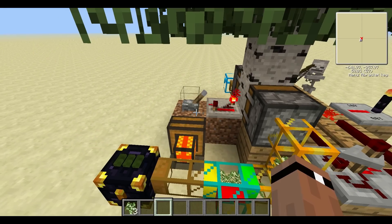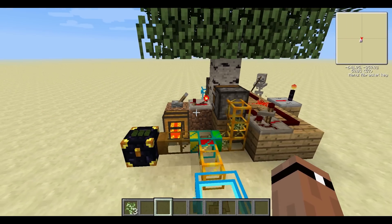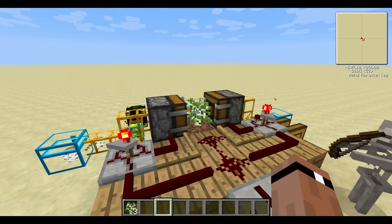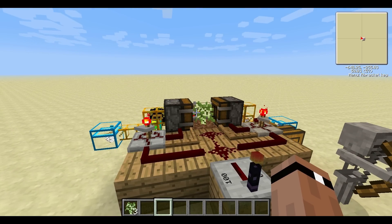The way that it detects that a tree has been planted is this lever here powers this repeater. The repeater will send a signal through a solid block like this over to the side, but it will not send it through a sapling. So the system knows as soon as a tree has been grown.